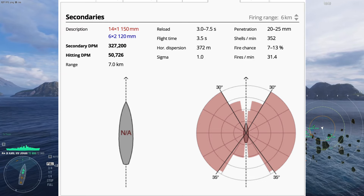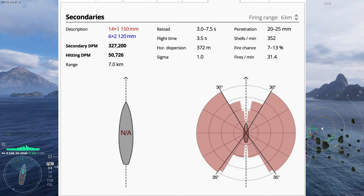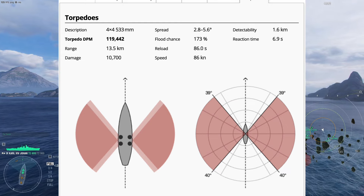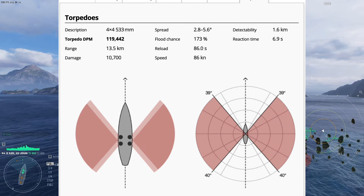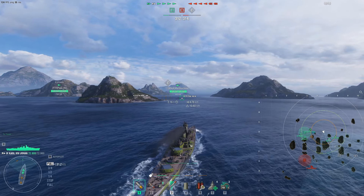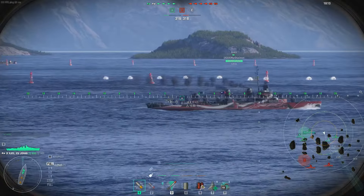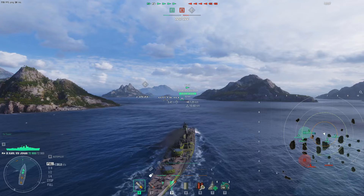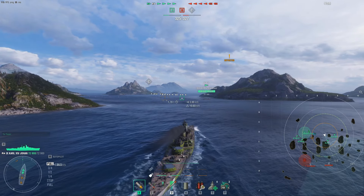Secondaries are what we're trying to figure out — is it a viable option? It's not like the tier 9 Rupert; the Rupert should outmatch this, and the Schlieffen does a better job. The dispersion is not as great. Torpedoes are actually a good selling point. Since it's a European-style ship, you get these quick 86-knot torpedoes with a 6.9-second reaction time that go out to 13.5 kilometers. We'll see how those work. It's a full secondary build — 12 guns — and we'll look at maneuverability across two battles.